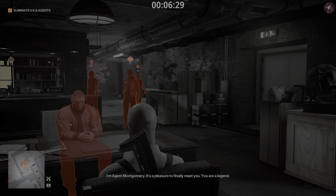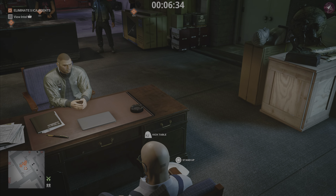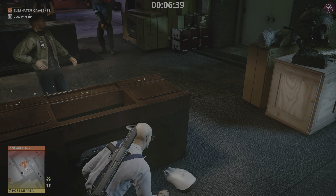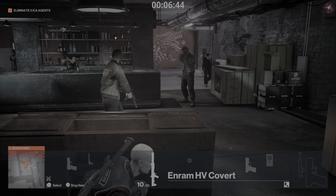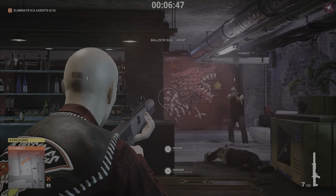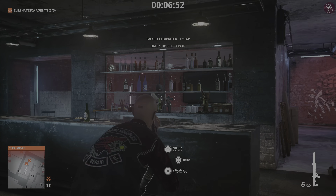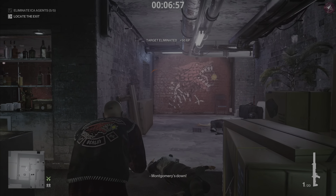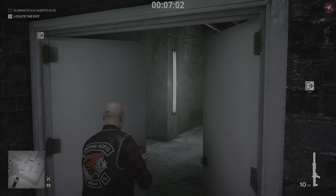Wait for everybody to come into the room first before flipping the desk. Wait for all the doors to close and everyone to stand still. When you hear 'whenever you're ready' — kick the table over, put the biker disguise on, and then blast away with your shotgun. They're all using suppressed guns, so they're not going to alert anybody outside. That's all five targets taken care of.